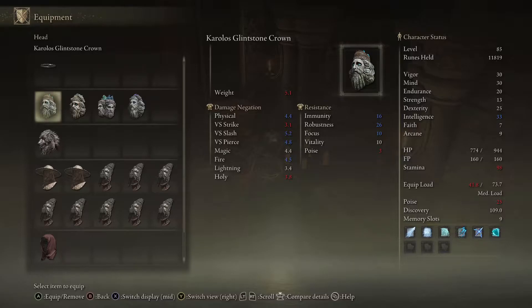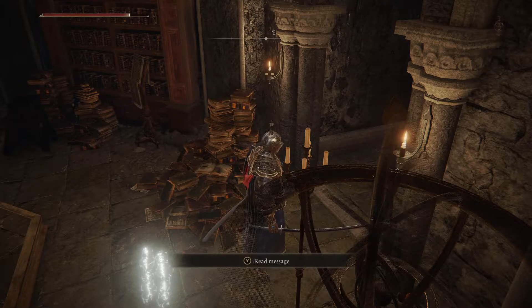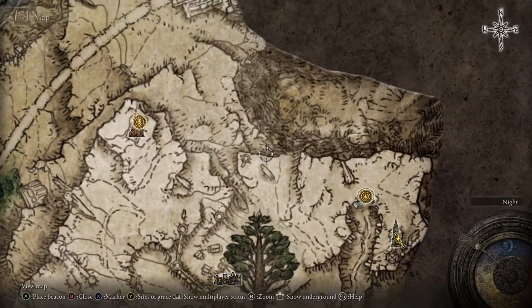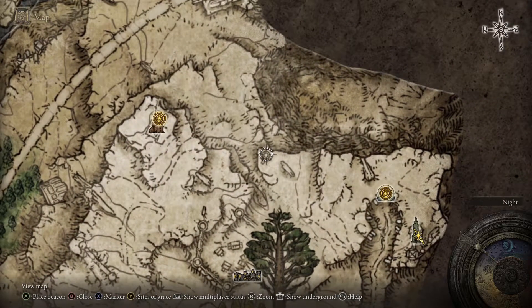What do you mean? Tower? Yeah, the whole — this one? The Frenzy Flaming Tower? There's a Frenzy Flaming Tower? Yeah — this tower? Yeah.